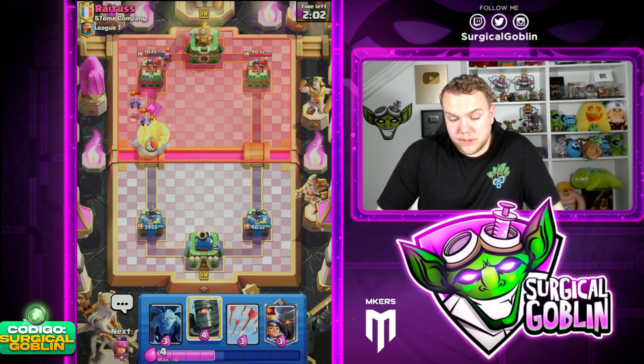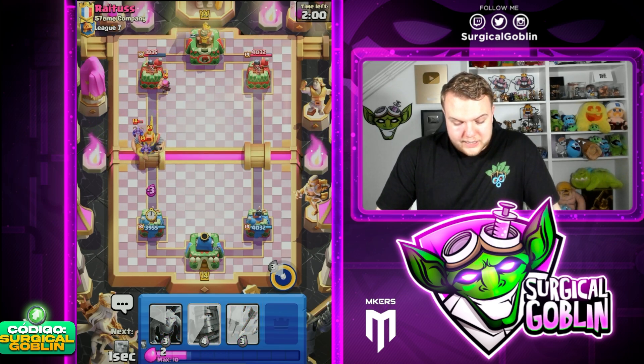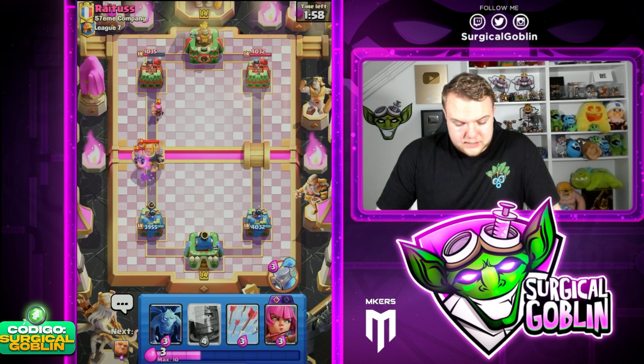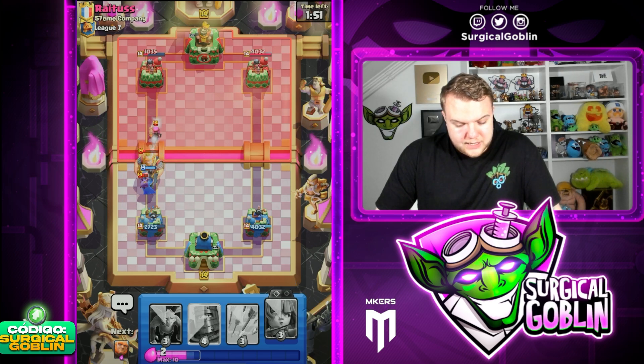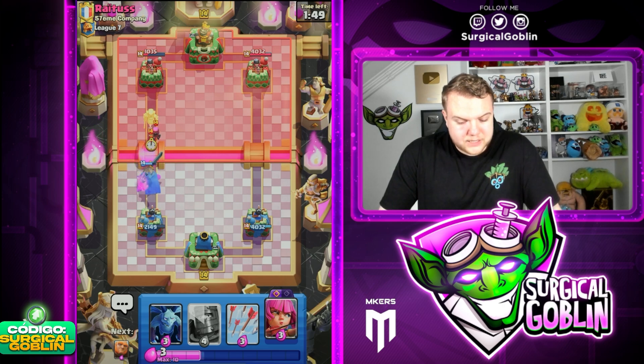We do need to watch out because I feel like we're down a bit on Elixir. He has Royal Giant — we can go Little Prince like this, wait a little bit, and then I'm gonna pop Ability. Let's go Ability now. Unfortunately, the Little Prince did end up dying, but I think it's still fine.